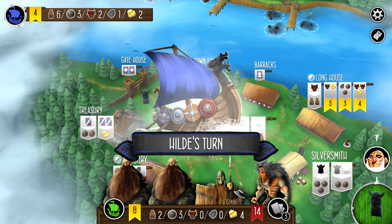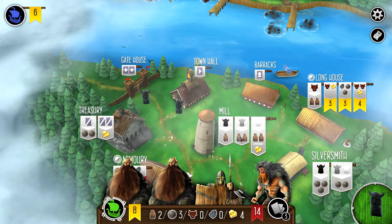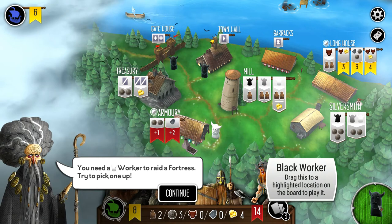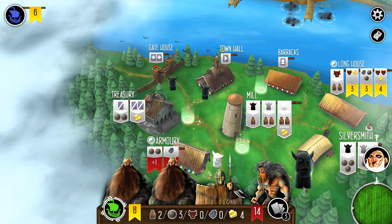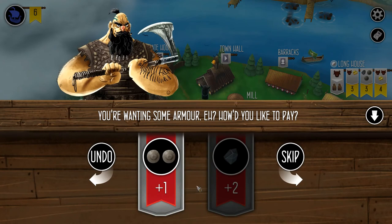I'm going to grab more silver and use it to buy an additional strength boost for our crew. That's perfect — we are now ready to attack the fortress.